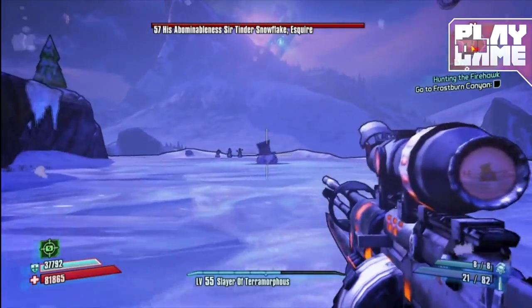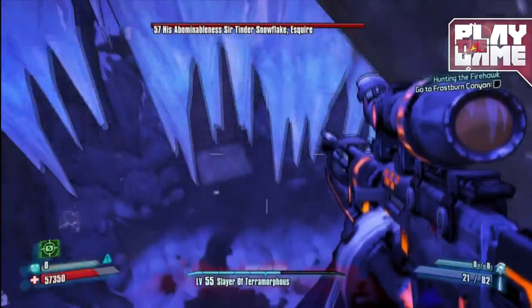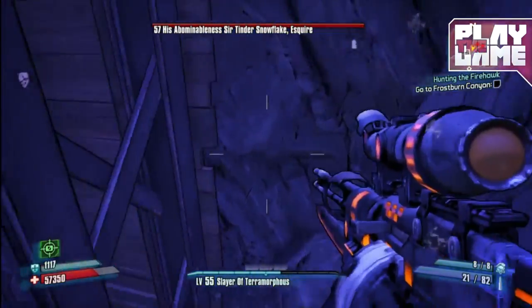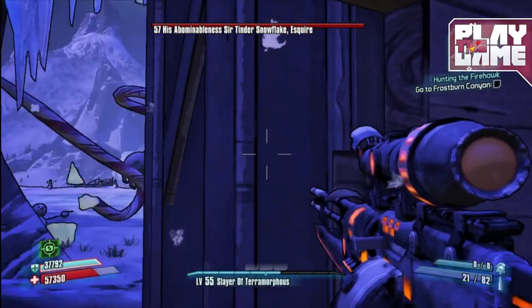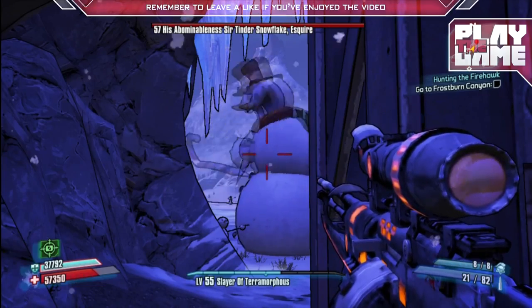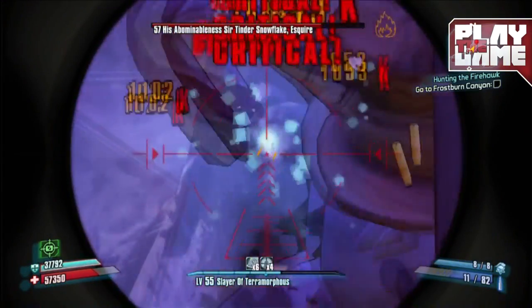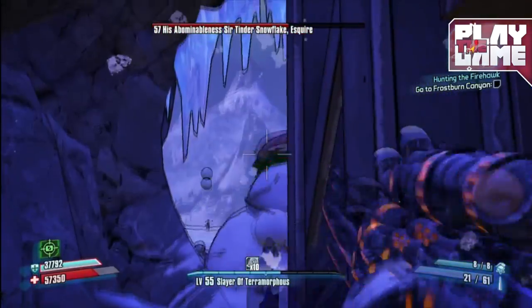First of all, you have to spawn Tinder Snowflake, because if you go immediately into the glitch he will not attack you. What you have to do is wedge yourself against the lift that you used to get out of the area, and he will be completely unable to attack you — all of his attacks will hit the cave entrance and you can shoot him in the face at will.